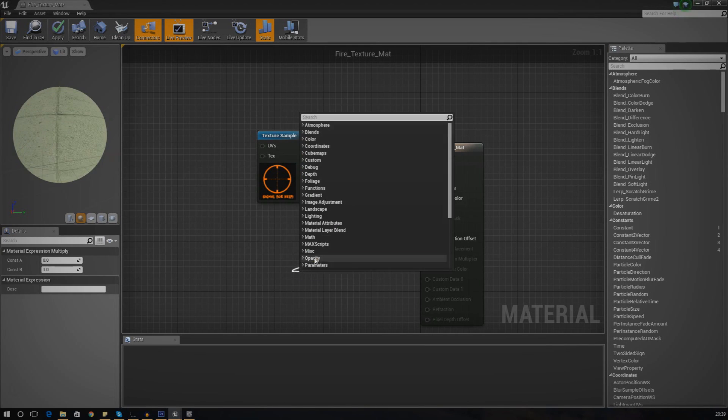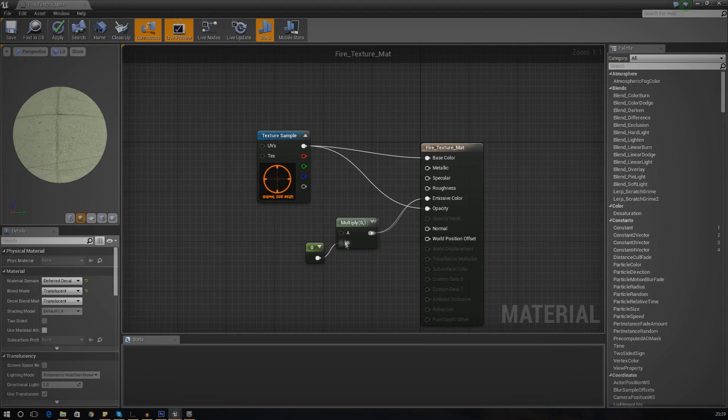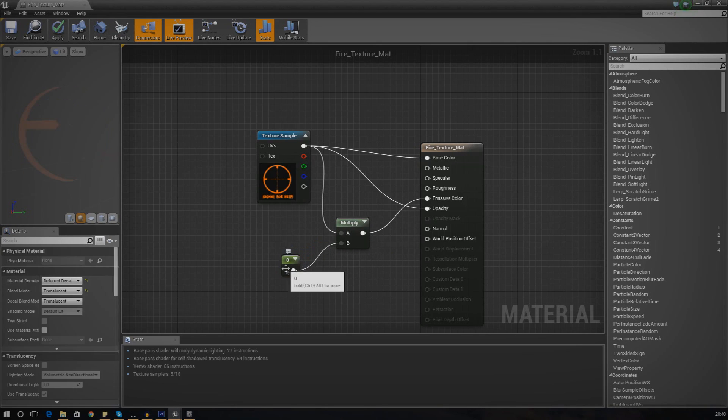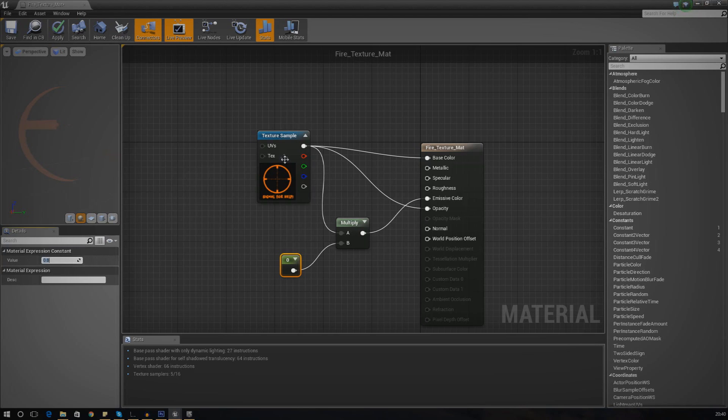B on the multiply is going to be hooked up to a normal constant, and A is going to be hooked up to the texture sample. This allows us to adjust the intensity of the decal - if we set it to something like five it's going to be nice and bright. You can even turn it up to ten which should look really nice. I'm going to press Apply and close this out.